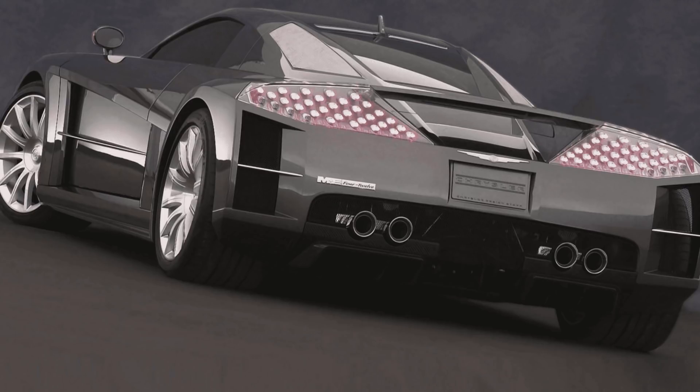The Chrysler ME412 is Chrysler's mid-engine, rear-wheel drive concept car. It debuted in 2004 at the North American Auto Show in Detroit - the first time the public ever laid eyes on it. It was Chrysler's first ever supercar. Now, what does ME412 mean? ME stands for mid-engine, four stands for the four turbochargers, and 12 - you can probably guess - it's a V12, a 12-cylinder engine that produces 800 horsepower. The engine is made by Mercedes-Benz.